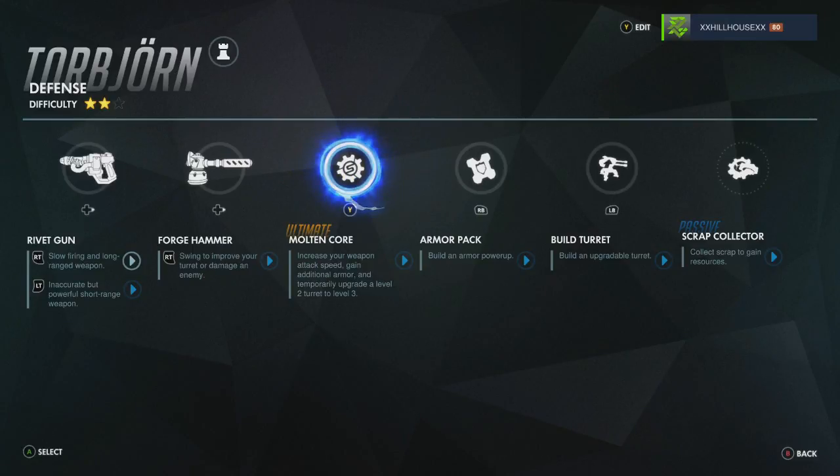Next you have your forge hammer. This is used to build, upgrade, and repair your turrets. It's very important to know when and how to use it, and also to be close enough so you can repair your turret at any time.